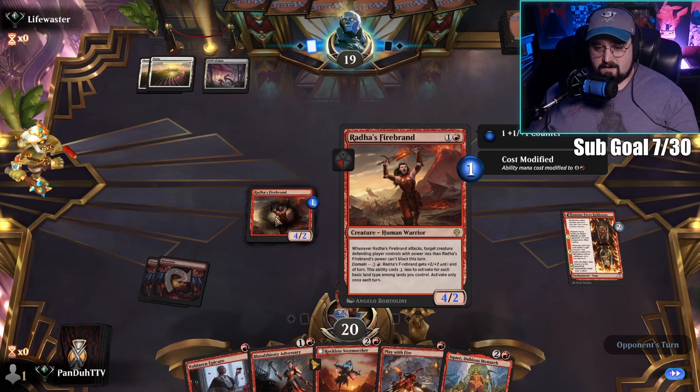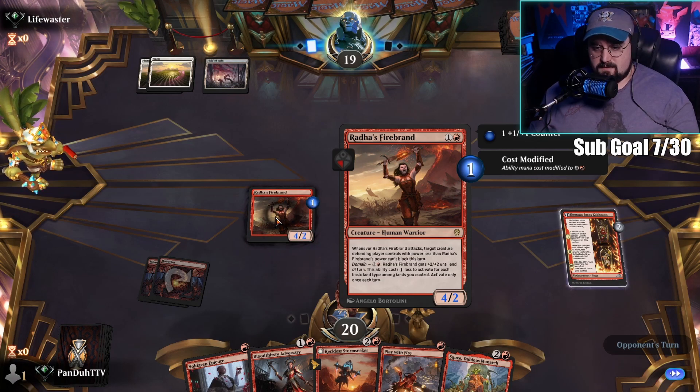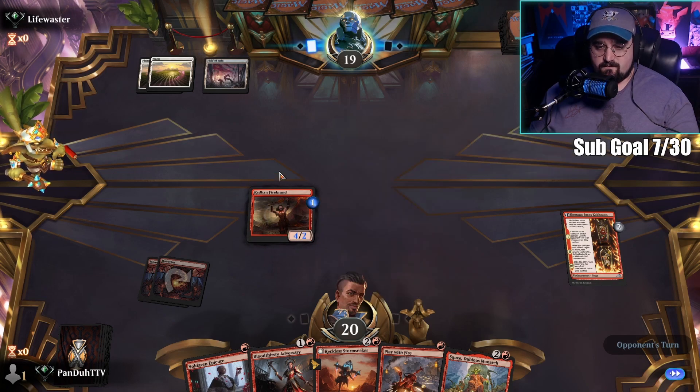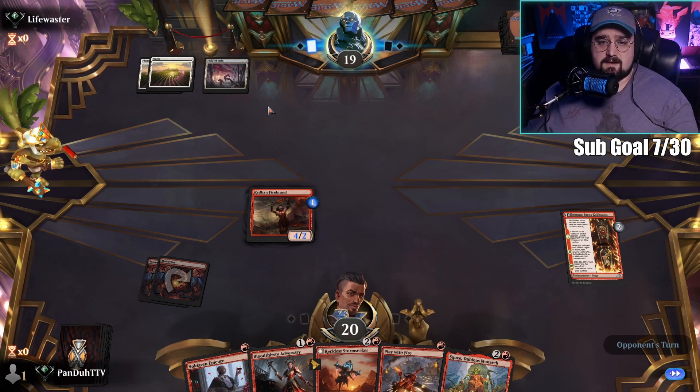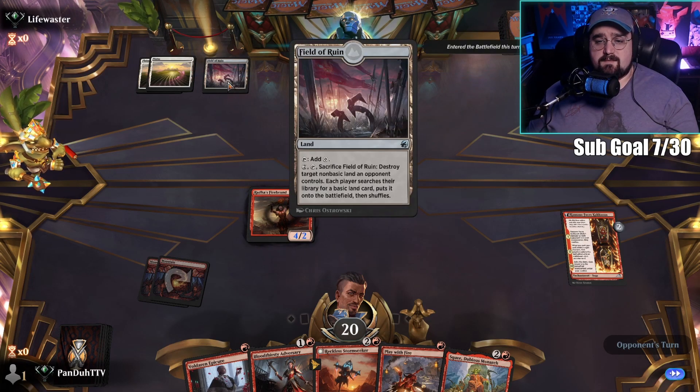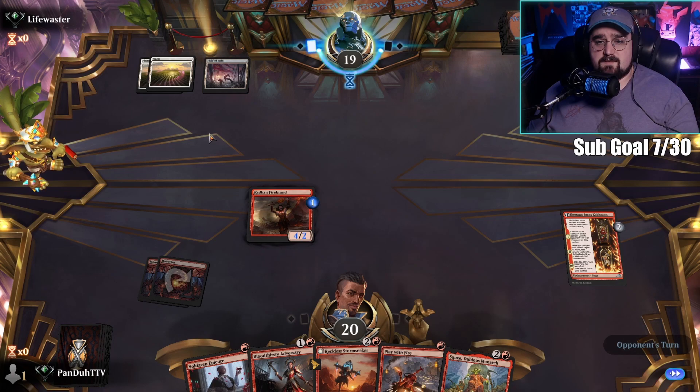Any aggressive deck that plays red, this card will probably be in it because it can shut down a blocker, which is really good. Plus you can buff it — if it goes late game and it's still on the board, for six mana you can give it a plus two plus two, so it can become pretty powerful. It can make anything with five power or less unable to block once you get that domain effect going. This person is taking a lot of time to make decisions.